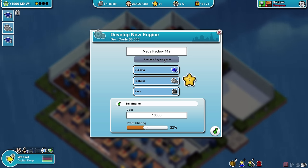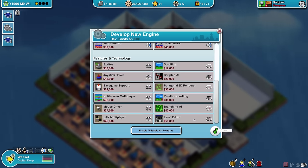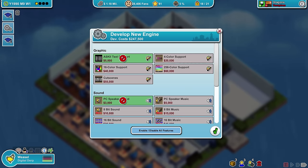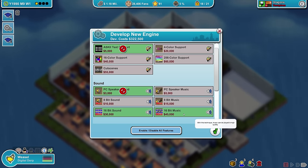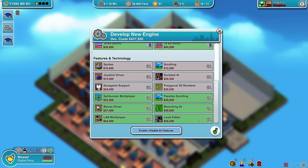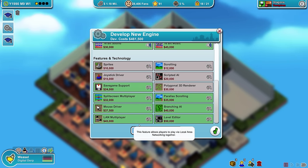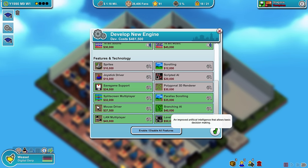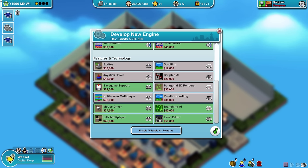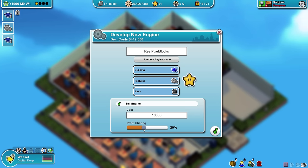We improved the old engine, but I really want to do a building engine. I can't come up with a good name so we're going with a random one. The Ice Engine, the Gamma 3D, the Sphere Engine, the Mega Factory Visual, Mod Engine 12, MegaTech, Real Pixel — I like Real Pixel. Real Pixel Blocks, because it's for buildings — good reasoning. We're gonna turn these features on and keep some away. Nobody needs 8-bit music when you can have 16-bit music. These are six, eight, ten features — perfect for B-sized games. Save game support is important, LAN multiplayer, level editor, branching AI, parallax scrolling — I'll turn that off. Split screen multiplayer, sprites and joystick drivers. Profit sharing 20% — sure, if anyone wants to buy this engine they can.